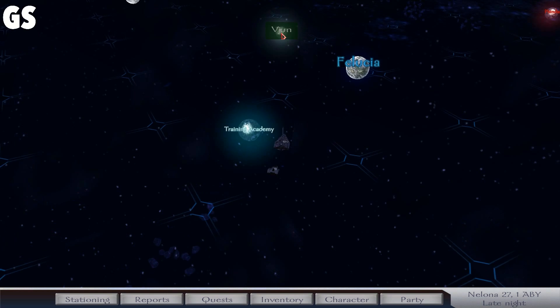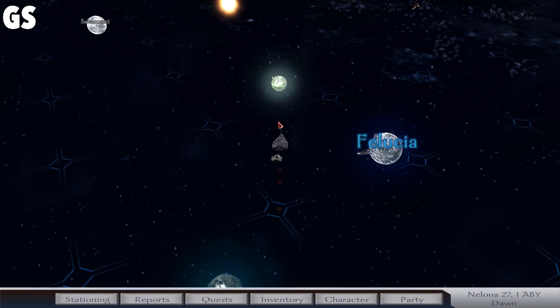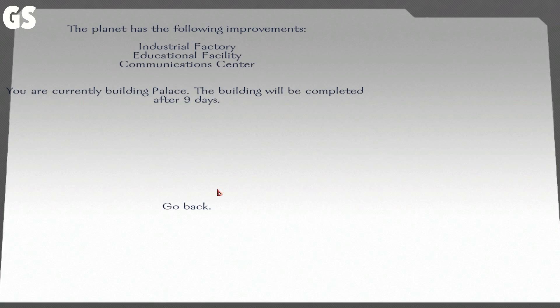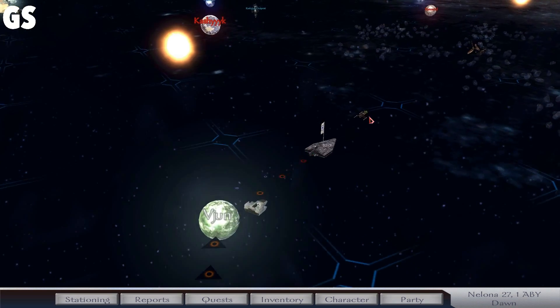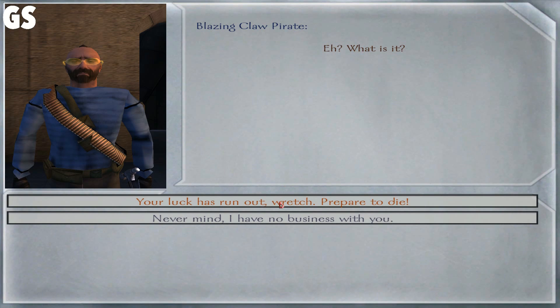Let's head over here to Vijun and see if there's anything we can build over here — probably not. I do want to have some cash saved. Nine days — Palace is being built. After that it'll probably be a radar station. Got some Belizan Claw pirates. Let's have at them. They will not win. Your luck has ran out, wretch. Prepare to die.